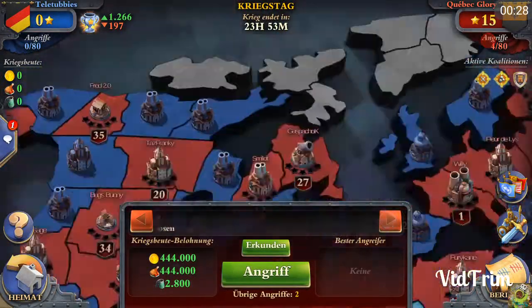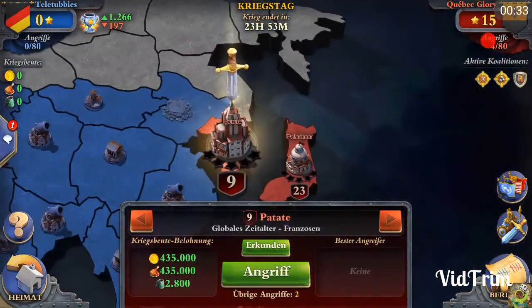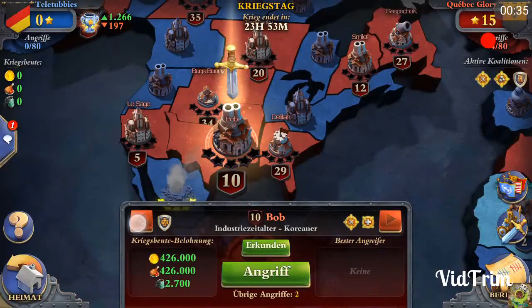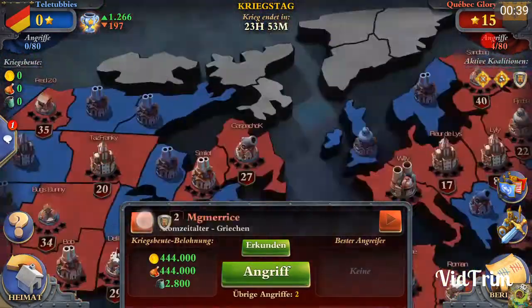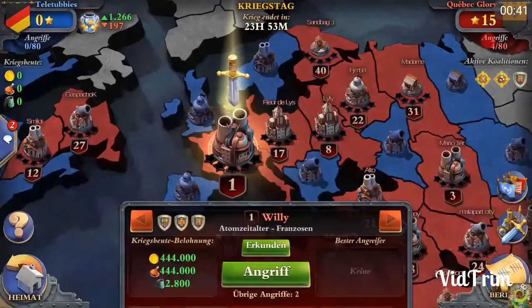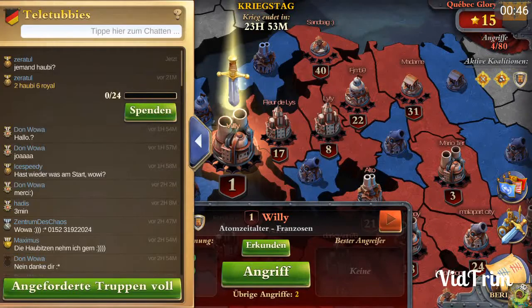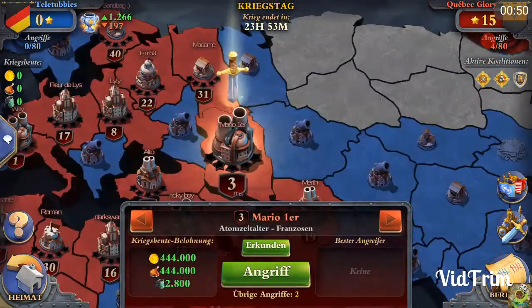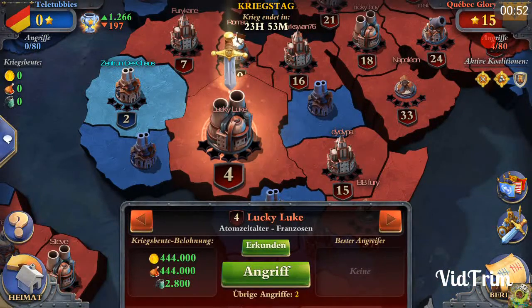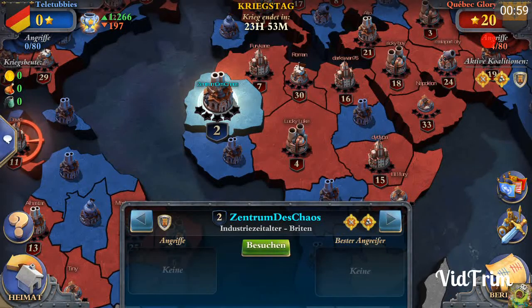We have four or five enemies in atomic age and some global age players additionally. Enemy number one has severe defensive coalitions active. We have made a strategy and separated the enemies among us, so my aim is to go for enemy number four because from our strongest attackers I am probably one of the weakest, being only industrial age while we have some global age players in our alliance.